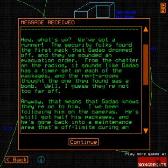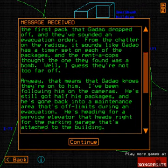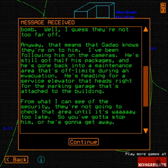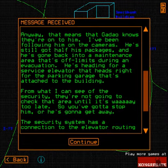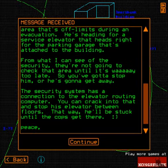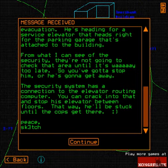With the rent-a-cop stopping the one they found — well, it was basically a bomb, so not too far off. Anyway, it means Goddard knows they're onto him. I've been following him on the cameras and he's still got half his packages; he's backed into a maintenance area that's off-limits during the evacuation. He's headed to the service elevator that leads right to the parking garage attached to the building. From what I can see, security is not going to be able to check for him until it's way too late, so we've got to stop him or he's going to get away.